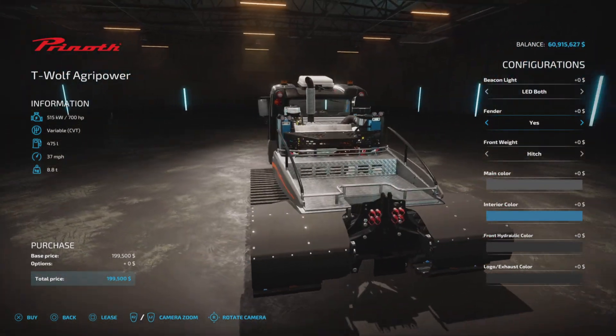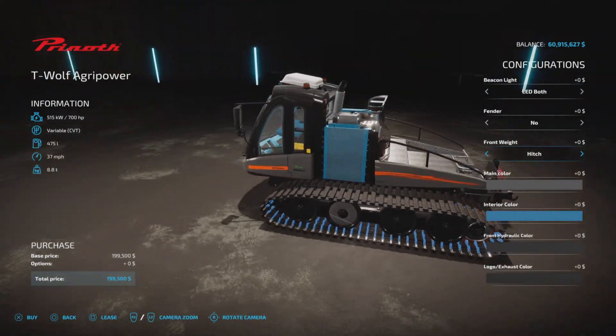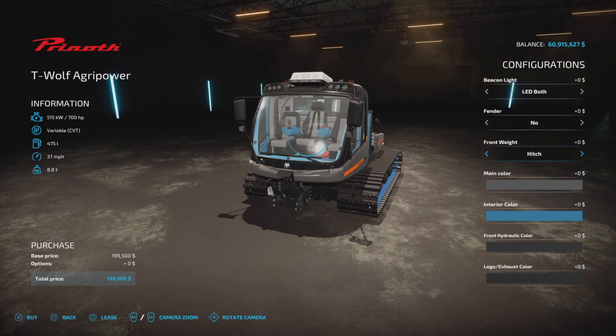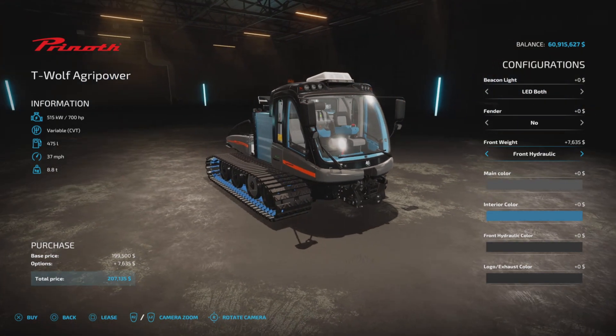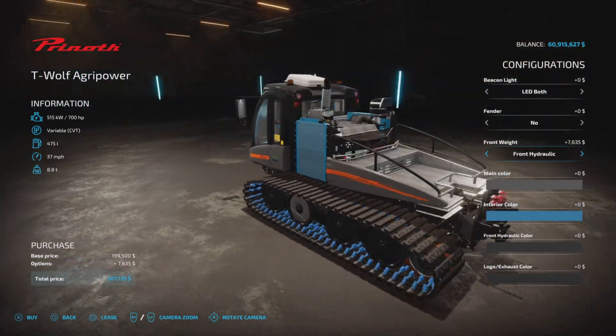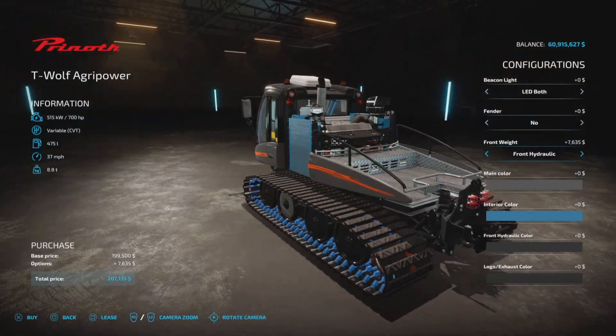Fenders come as standard equipment, but you can remove those. For the front weight, here's where it gets interesting — there's a hitch or front hydraulic option. It adds $7,635 to the purchase price, but it is well worth it. It already has a three-point link on the rear, so that is pretty much standard.